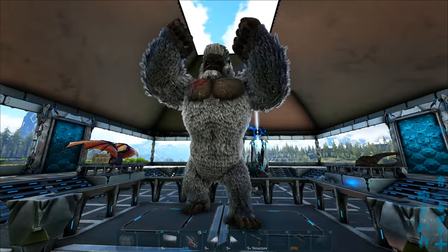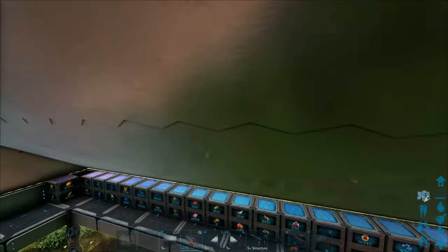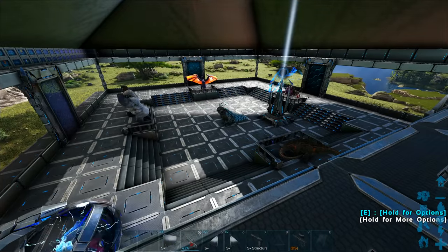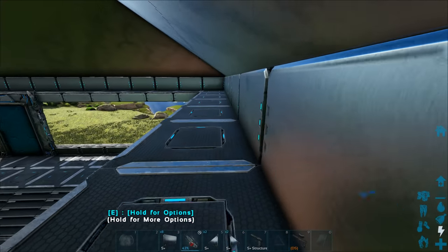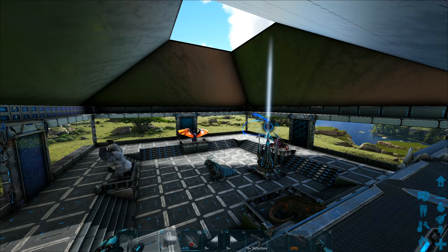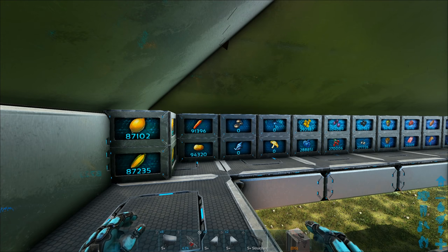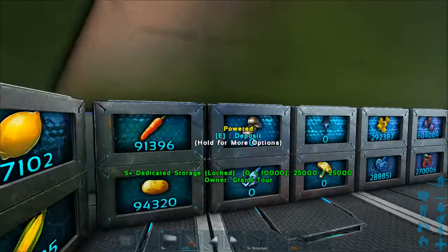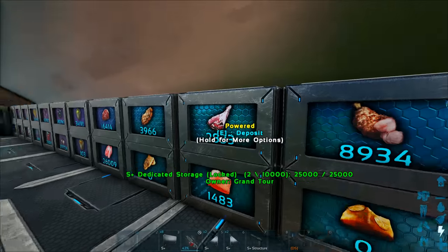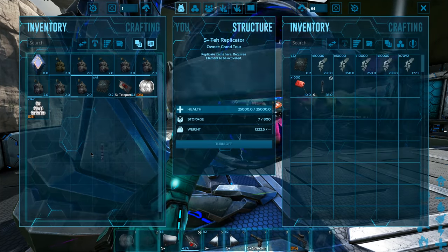Over here we have the megapithecus. The titanosaur at full size peaks its head right outside the base, so I've got it set to 0.8 scale for now. You may have spotted two things visible here - first we have dedicated storage. I was trying to figure out a good place for it, and originally was going to put it below. But we've got this little spot up here that was looking a bit odd with nothing there - and then it hit me: put the dedicated storage up here. It makes so much sense, and I don't actually need to be coming up here at all.